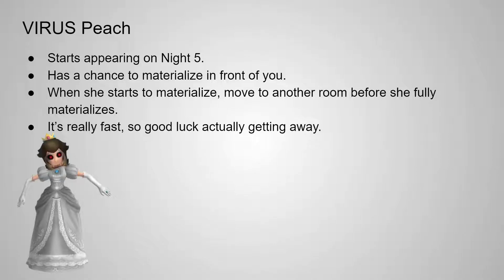Last up is Virus Peach. She starts appearing on Night 5, and she has a chance to materialize right in front of you. When she starts to materialize, you have to move to another room before she fully materializes. But the materialization is really fast, so good luck actually getting away. Virus Peach is a real nuisance to deal with.